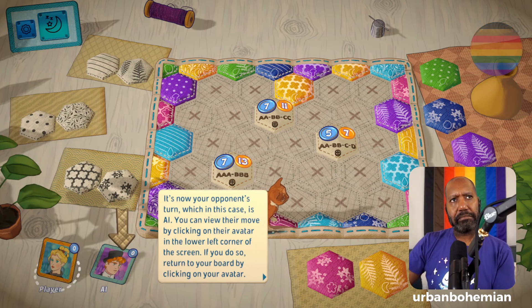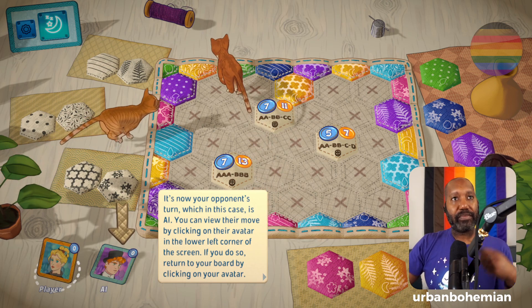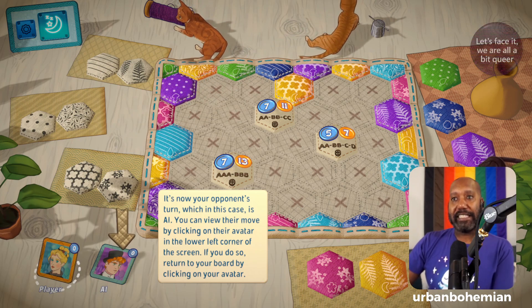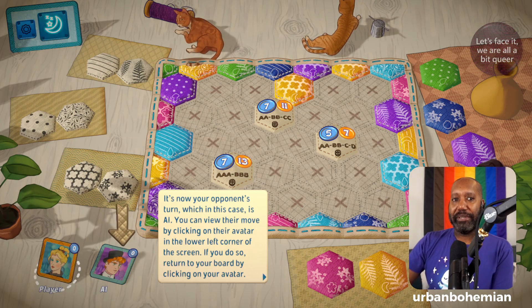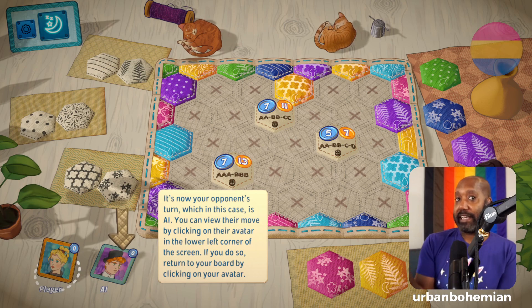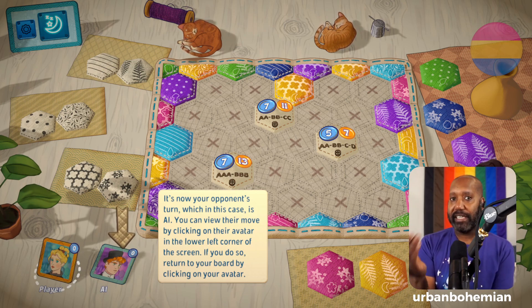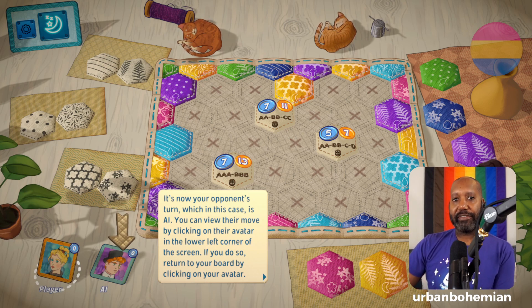What's this? It puts the cats to sleep or wakes them up — that's cute. It is now your opponent's turn, which in this case is AI. You can view their move by clicking their avatar in the lower left corner of the screen; if you do so, return to your board by clicking on your avatar.